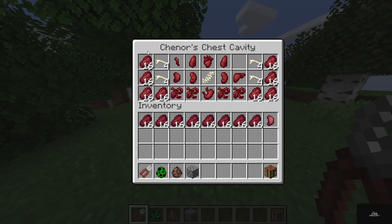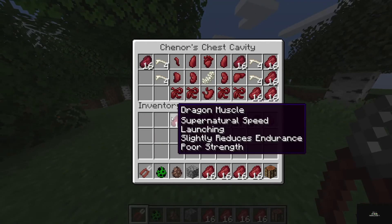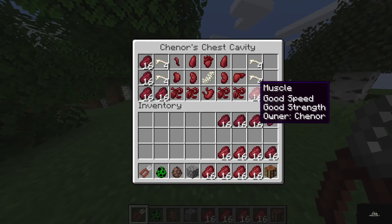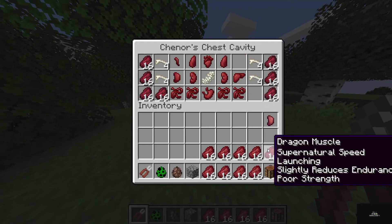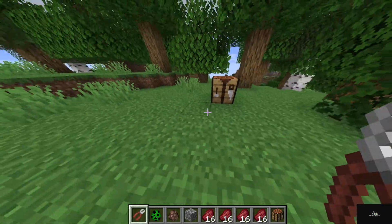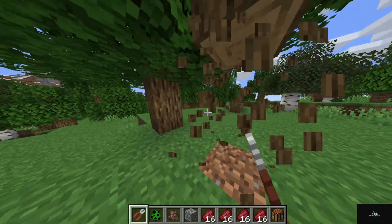If you take something from the Ender Dragon — let's say — and take this muscle and replace it with this, you can see I'm getting a little faster and a little slower. The difference between muscle — well, Dragon muscle has a darker shade. And also, you go faster with the stronger the muscle and spine and stuff like that.